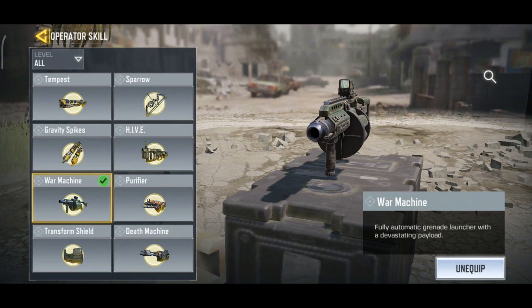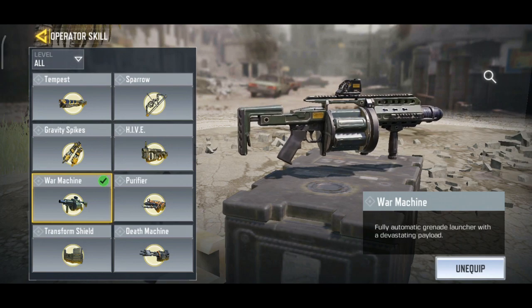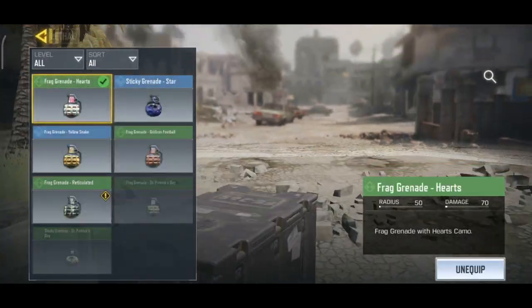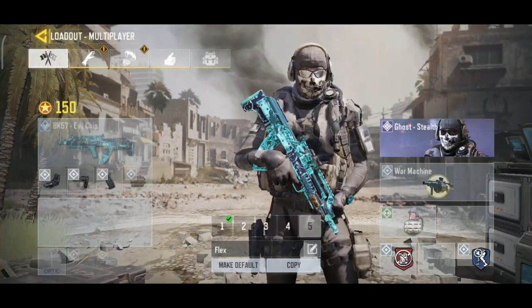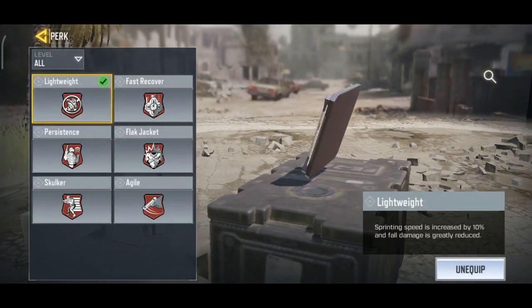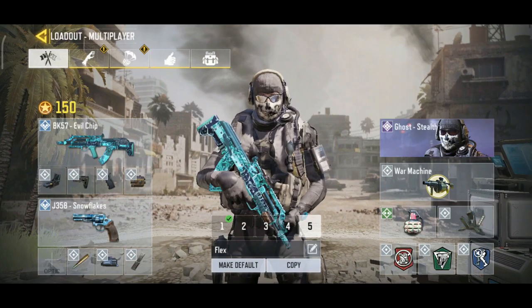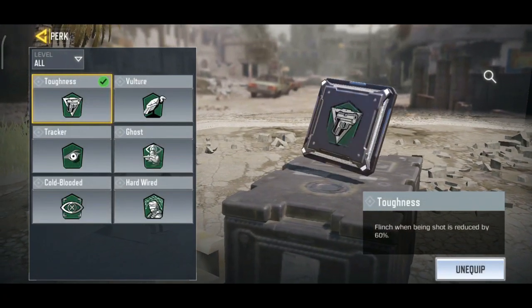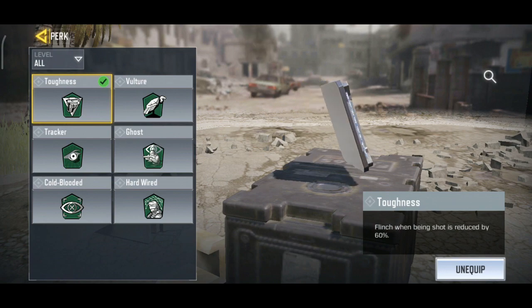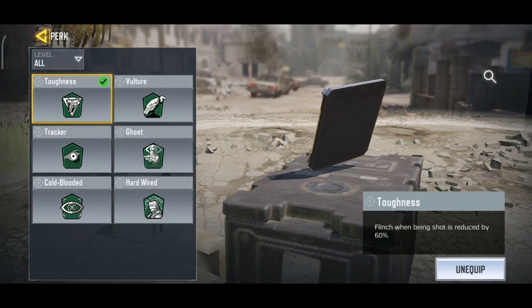For your Operator, you can use anything because it doesn't matter about matching its strengths to the primary weapon — just pick whatever you want. I like to run the War Machine. I use the regular Lethal Frag Grenade and Trophy System. I use Lightweight because I like being able to run fast. However, you can also use Skulker to increase your ADS movement speed. Toughness is really good because the recoil without it feels weird, so I like to run Toughness to compensate.